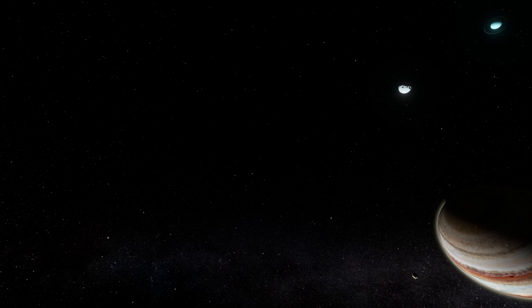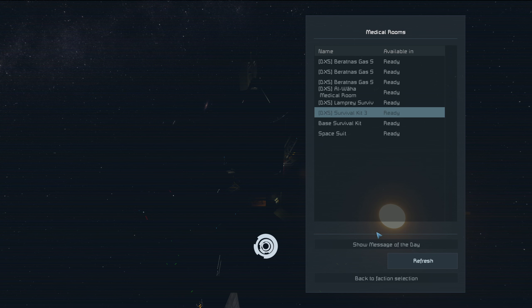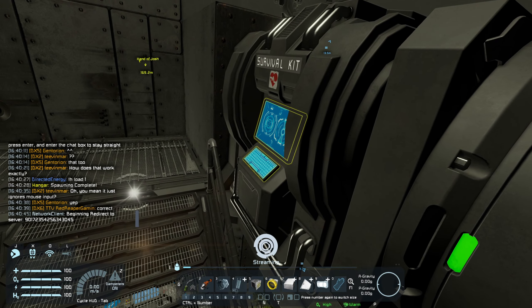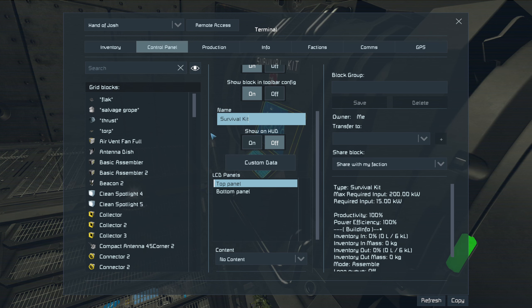Let's go poke around and see if we can't find some derelict rockhoppers to nom upon in Hand of Josh. We won't tell Candor that Hand of Josh's survival kit is now called Survival Kit 3 because of her refit. I'll fix it — I'll fix it. Now it's just called Survival Kit.